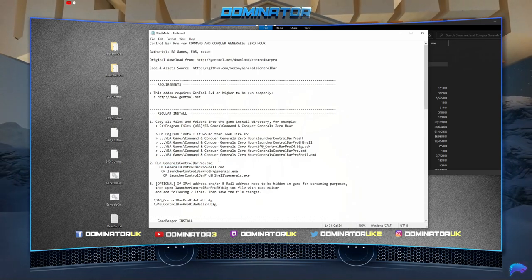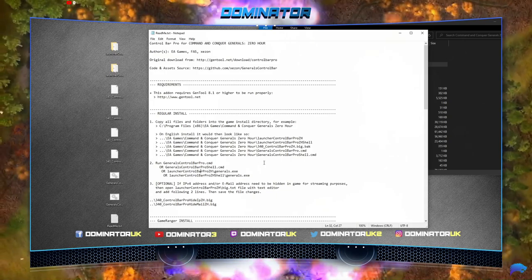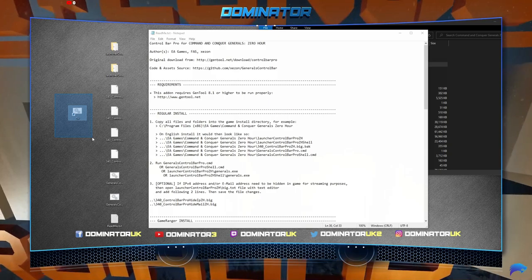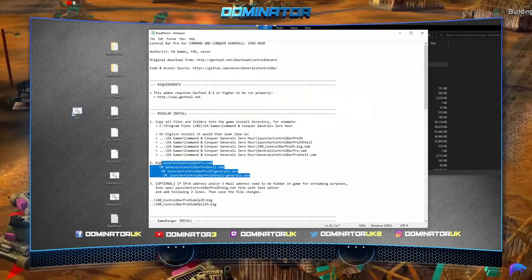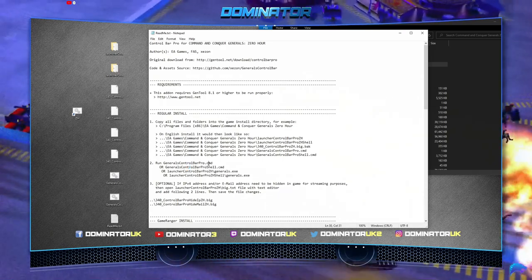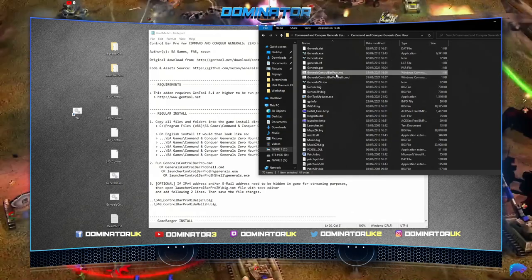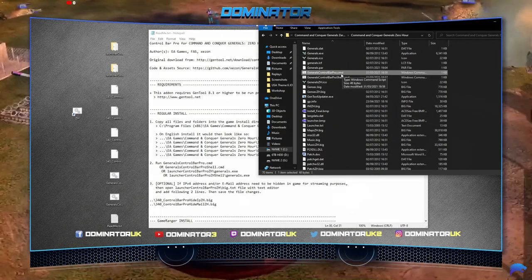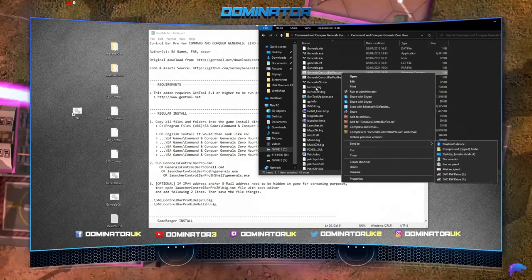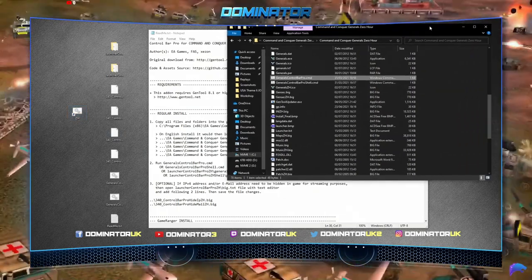To run the game you want to run one of the .cmd files — you can run this one, or this one, or this one. A pro tip from me: I deleted my old Zero shortcut on the desktop and made a new shortcut from one of these files. For example, 'GeneralsControlBarPro.cmd' — right-click it, Send To > Desktop (Create Shortcut). It'll have a long name, but just rename it to 'Zero' and clicking it will boot the game.